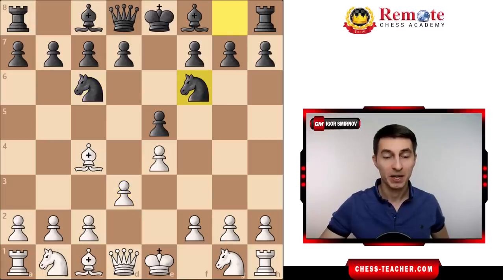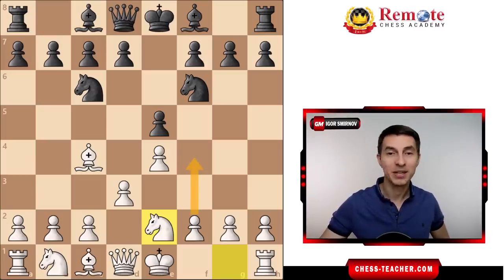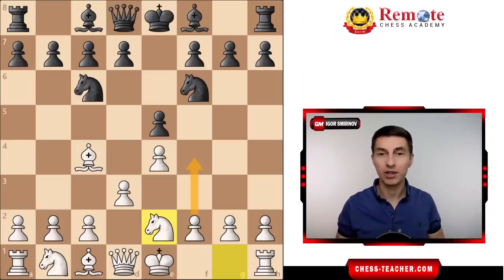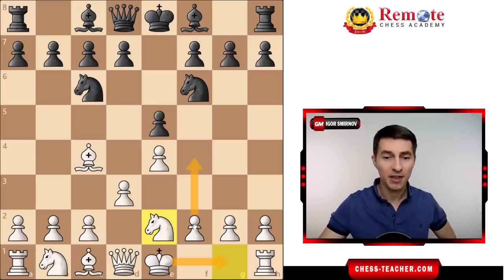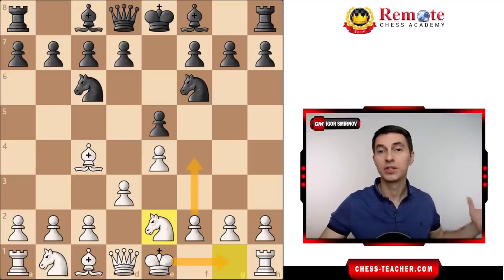Pawn d3, knight f6, and that's the first interesting moment of the game. Normally in positions like that you'd expect white to play knight f3 and knight c3, but instead white played knight to e2. What's the point? He wants to leave an opportunity to play pawn f4 sometime in the future — a postponed King's Gambit, but in a much more comfortable situation where you don't gambit a pawn or weaken your king. You want to develop, castle, then play f4 and start your attack from a fully developed position.